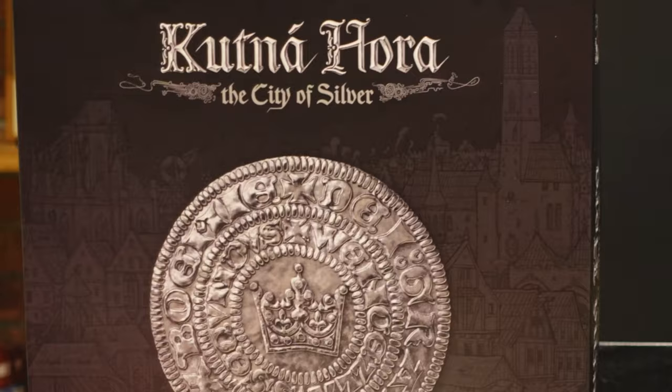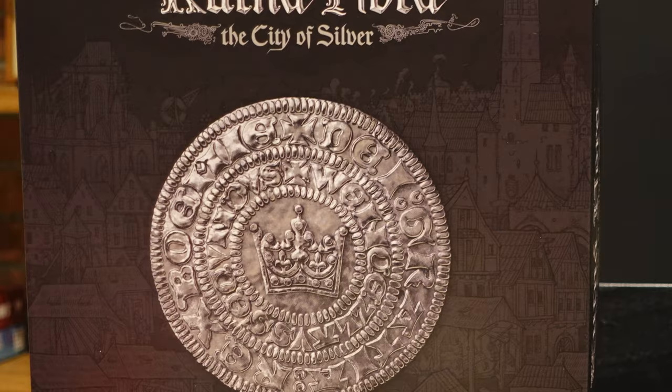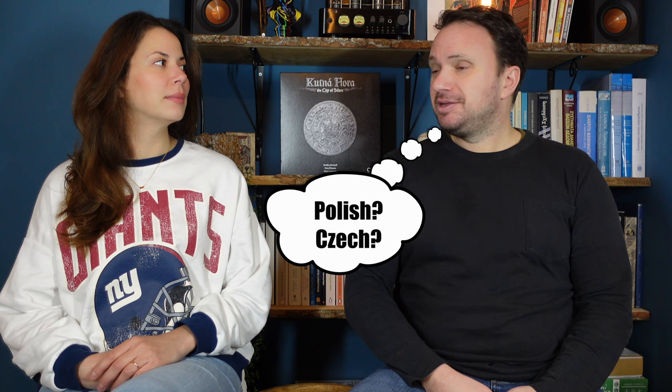For this month we have chosen Kutná Hora. It is a 2-4 player game published by Czech Games Edition, designed by three Polish designers whose names I will not really bother pronouncing — sorry guys. The art is made by another four Polish or Czech artists. I will most likely mispronounce the names so I will not even bother.